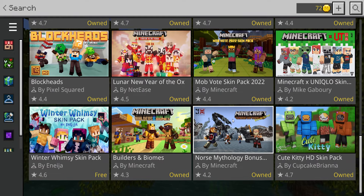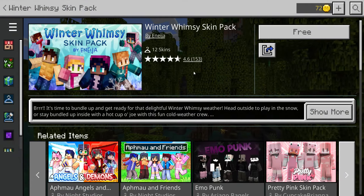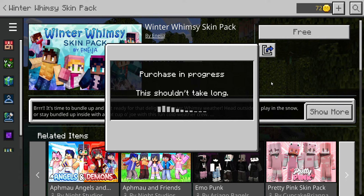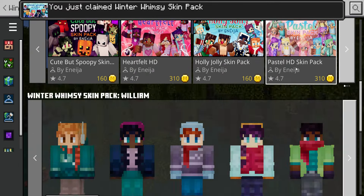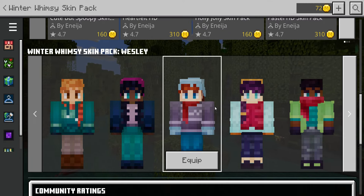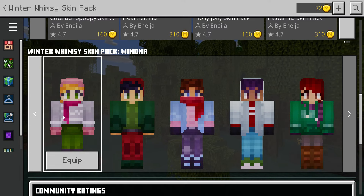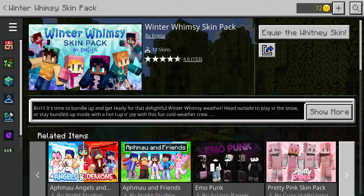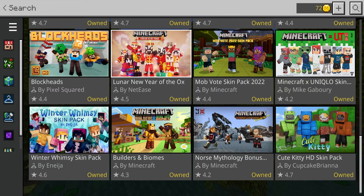I think there was one more — let's scroll on down. It looks like there's just one more: Winter Whimsy, 12 skins. Click on 'Free' and scroll down to look at the skins. They've got similar big eyes but not exactly like the last ones. They have scarves and sweaters, so Winter Whimsy kind of makes sense.